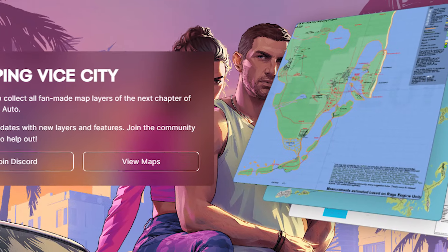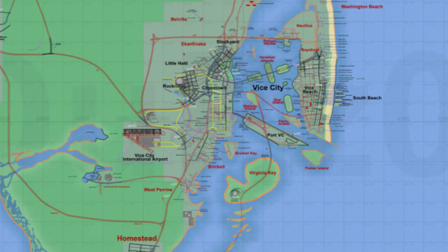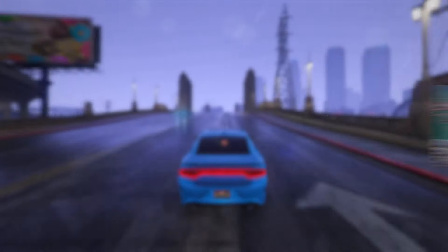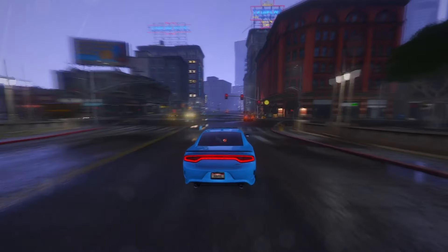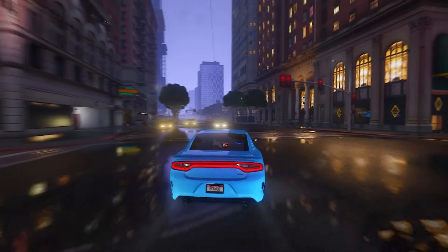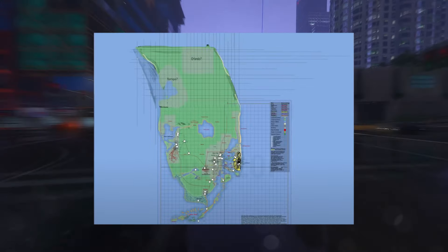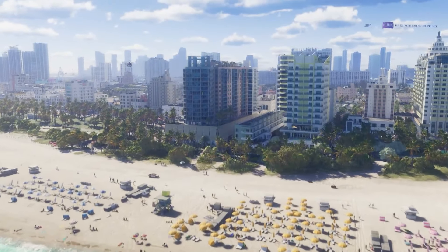This video, we're delving into the most recent iteration of the GTA 6 mapping project. Our focus centers on a comprehensive analysis of the map's latest updates, incorporating newly unveiled areas and event coordinates derived from leaked information. We'll also explore fresh insights from the initial official trailer, including the revelation of an accessible plaza, the potential expansiveness of the map hinted at by newfound highway evidence, and a glimpse of Starfish Island.